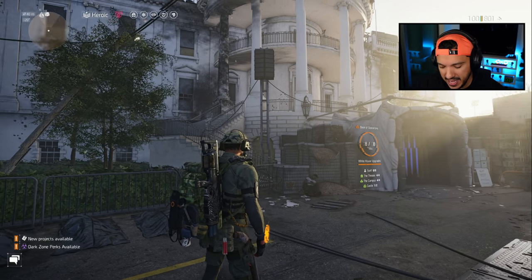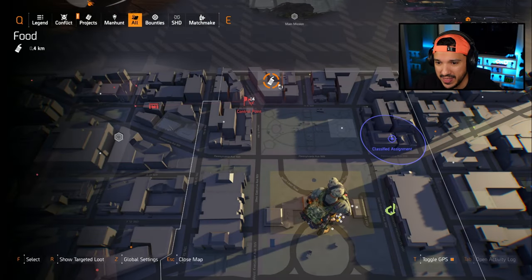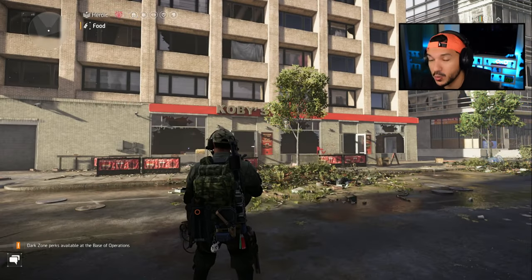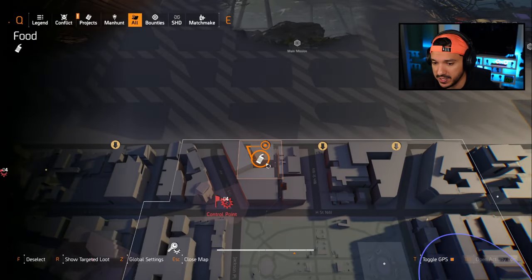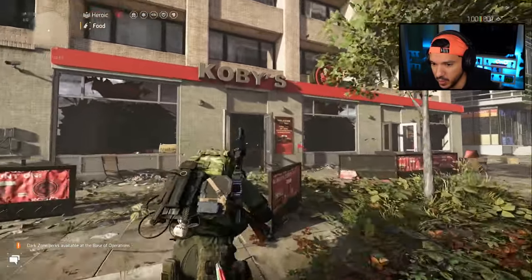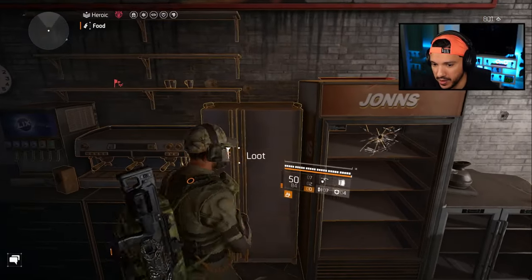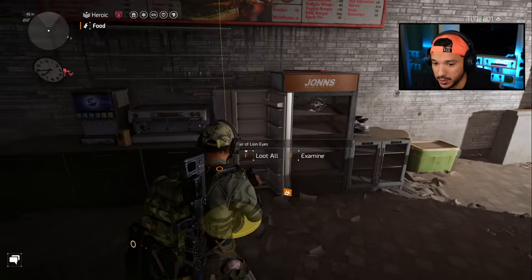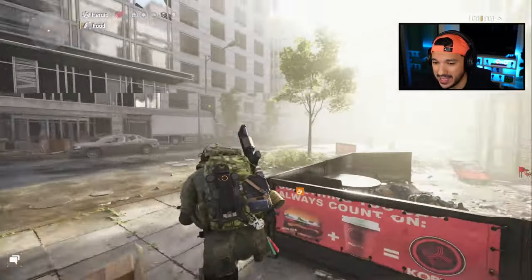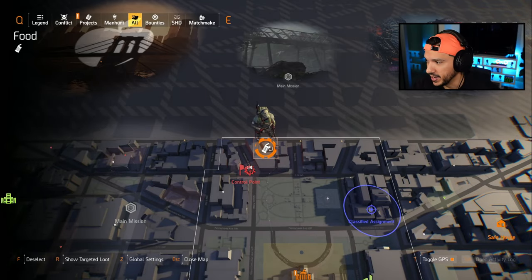The first thing we need to do is get six lion eyes, and the first one is going to be up here in this resource area. We travel there, and you'll see Kobe's restaurant right here. Go inside like the video told us to do, then open up the refrigerator — inside we get our first pair of lion eyes. Remember, you need to collect six of these. That is number one. You can see it perfectly on the map.